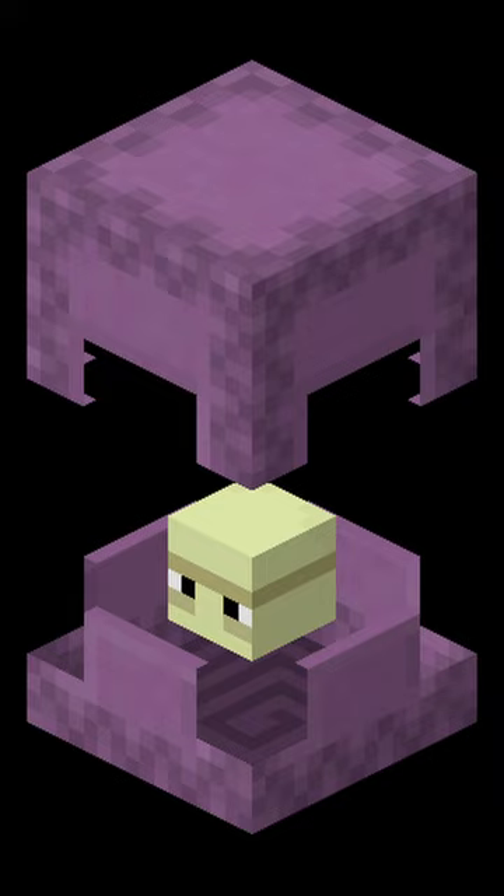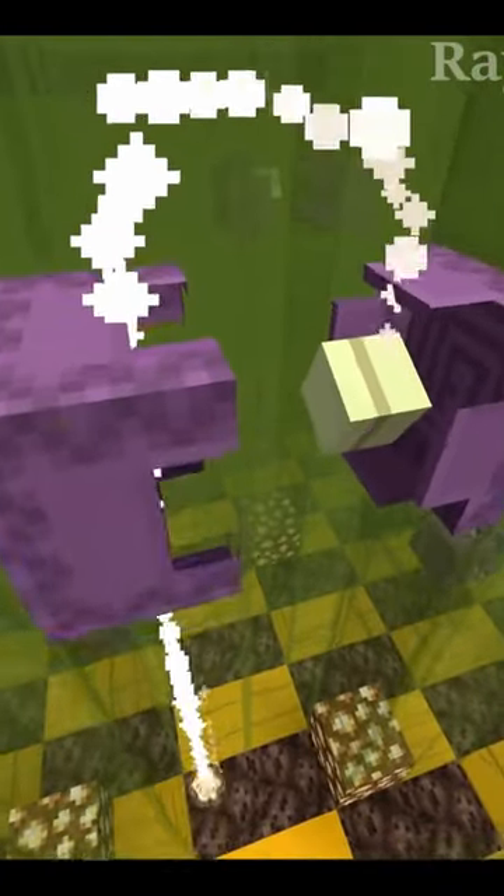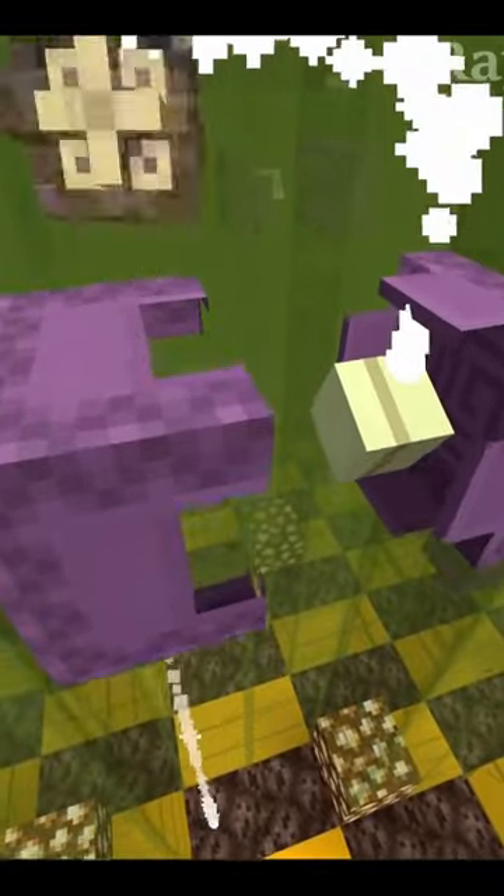But in order for the shulker to shoot out a bullet, it would first have to be mad. The golem will hit the shulker, the shulker will get mad, and it'll also tell nearby shulkers to get mad at the golem. This will cause a bombardment of bullets to go up and down each of these tubes until they hit a shulker, causing them to split or die.